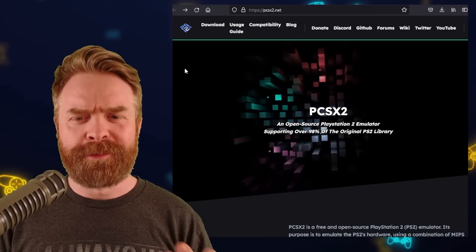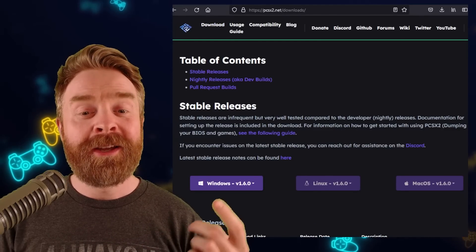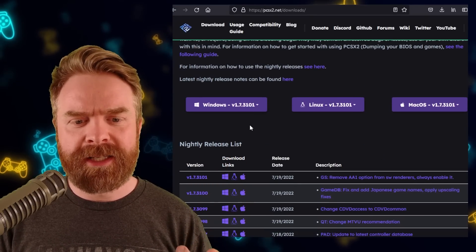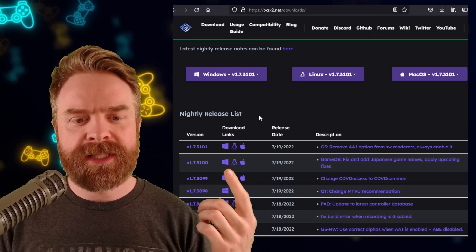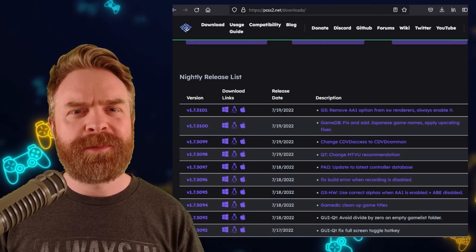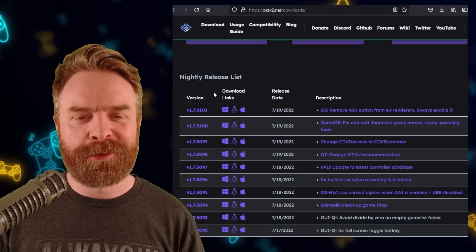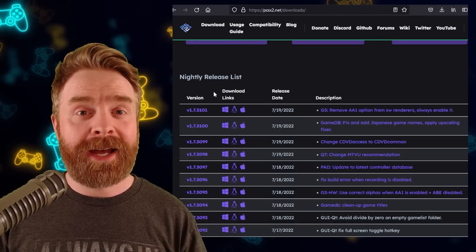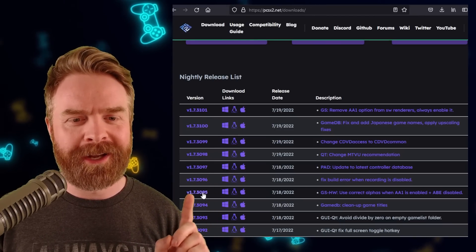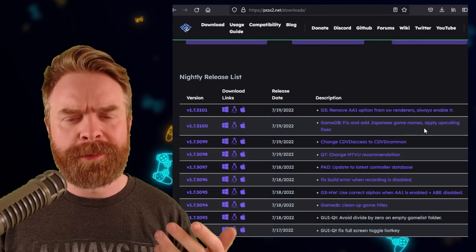To pick up the latest and possibly greatest version of PCSX2, head over to PCSX2.net, click on Download, scroll past the stable releases, and pick up a nightly build. The latest version is 1.7.3101 at the time of filming. Just a heads up — with nightly releases you may experience a bug here and there; they are experimental versions, not the stable release, and development is very active. The version shown on Twitter was 3095, and we're already up to 3101. They've also improved some upscaling.